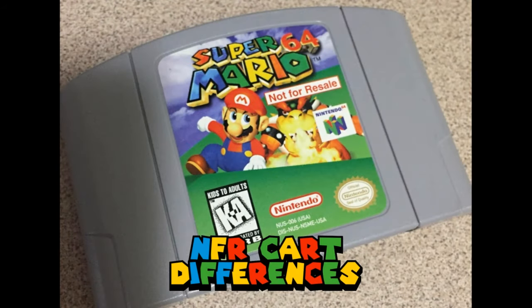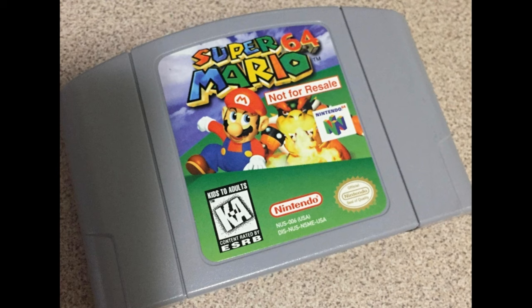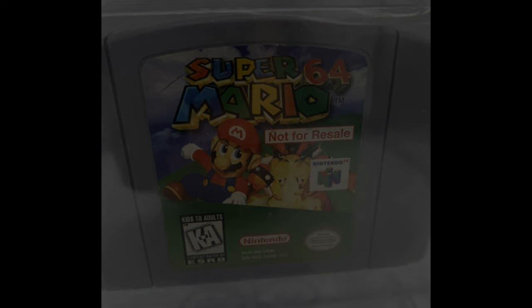There are some not-for-resale versions of Super Mario 64 cartridges that were distributed before and during the game's release, for a number of reasons from testing to promotion to previews and more. These NFR cartridges can be spotted by the not-for-resale text in the corner of the cart's label. But aside from this, there does not appear to be any discernible differences between the NFR cartridges and the final cuts of the game — though that hasn't stopped fans from speculating on how the NFR version could be different.